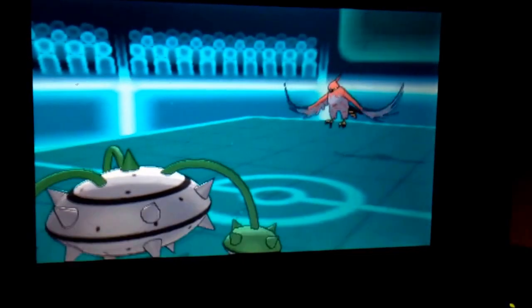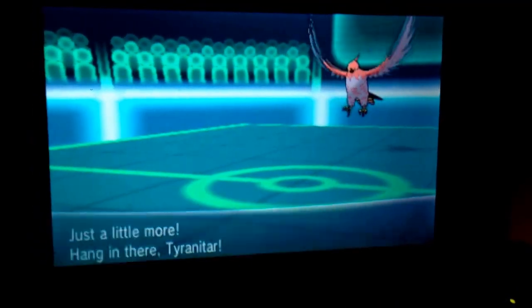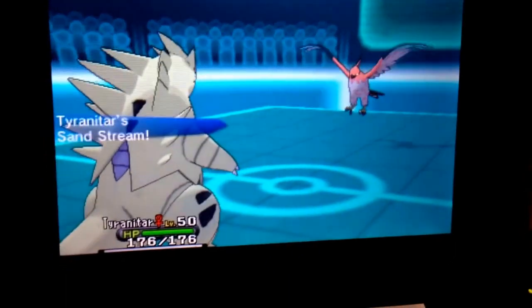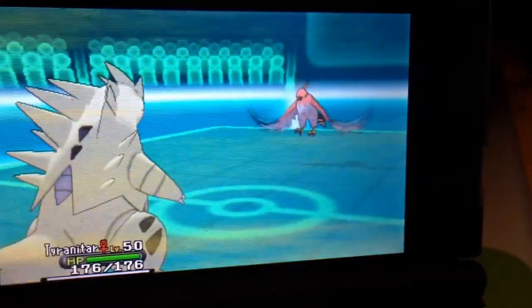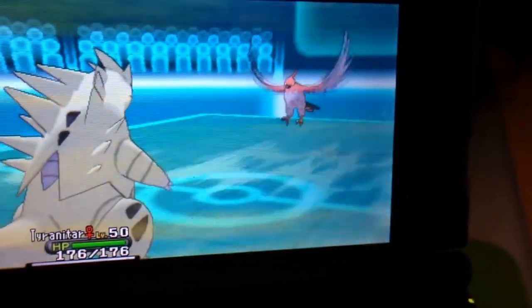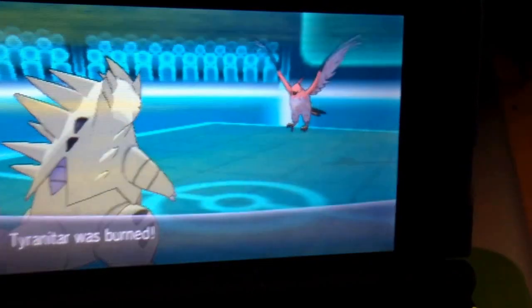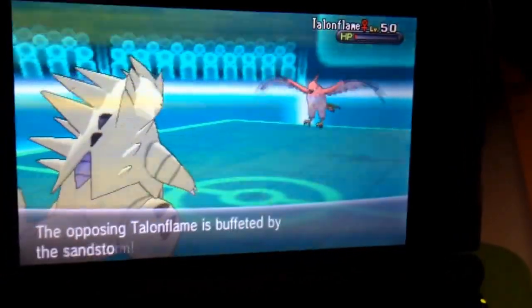In comes Tyranitar to finish off his Talonflame, which the entry hazards have pretty much whittled down at this point. He goes for Flame Blitz, which doesn't do much to Tyranitar, but he does get a burn off of it and takes recoil damage. Then Sandstorm finishes it off.